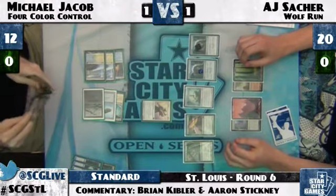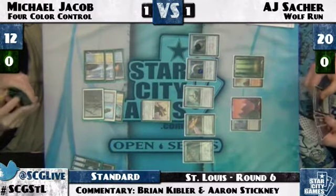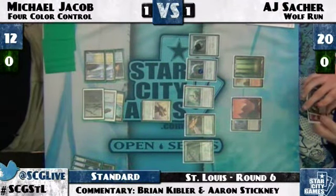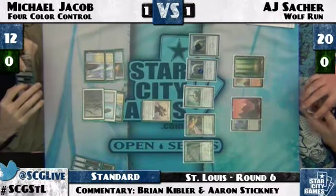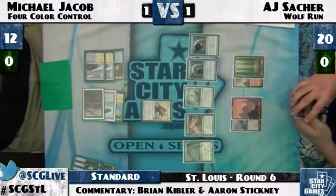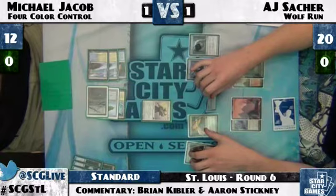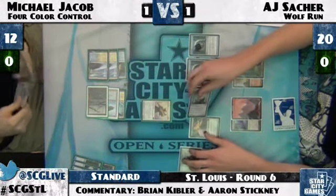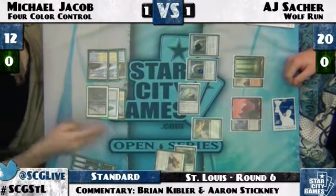If he attacks with both, Michael Jacob may not want to block Thrun to avoid losing it to something like Inferno Titan. AJ has Beast Within as well — looks like the Titan's going down no matter what. AJ has Inferno Titan and a Metal-Crafted Galvanic Blast. So he could just cast Titan, Galvanic Blast the Sun Titan, hit for six. I think that's the play. But what are you doing, AJ? You can get that Titan out of the way.